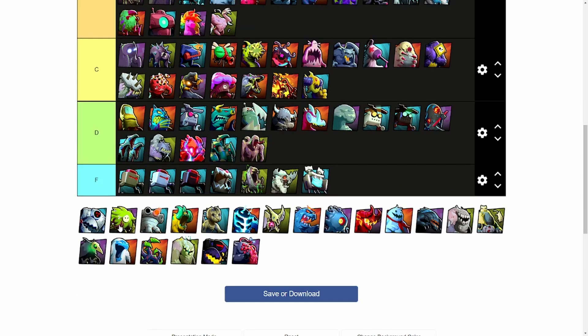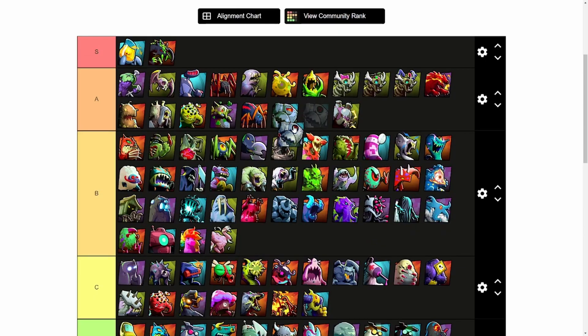Hevo 2.0 is one of the best phobies for big maps with Abyss tiles. I find myself getting consistent sneaky kills by catching my opponent off guard. However, Hevo 2.0 in small maps is something I wouldn't recommend unless the AoE is necessary, so Hevo 2.0 is going to get an A.